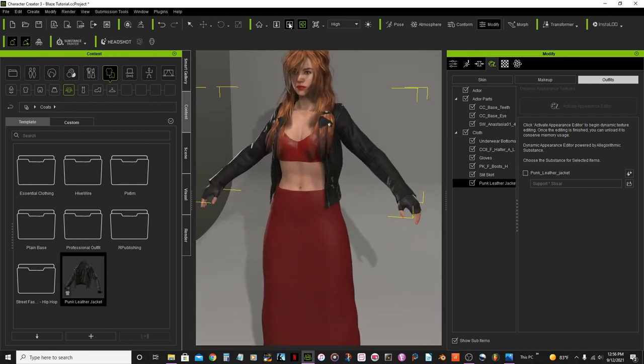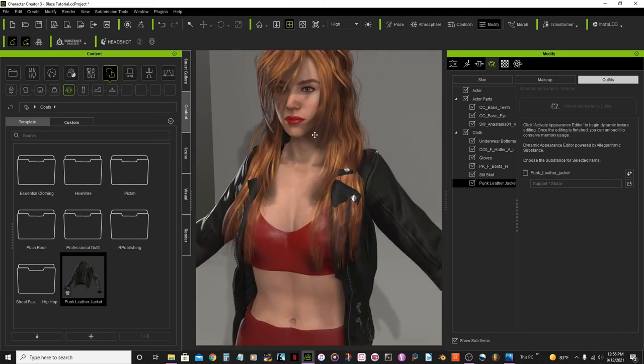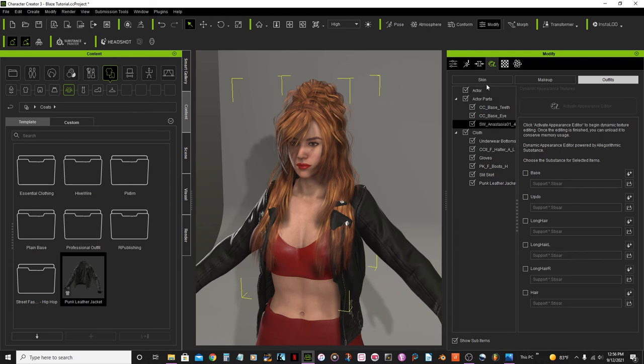Before I go to export this model I need to fix something — her hair is colliding with the jacket. So let's select the hair.